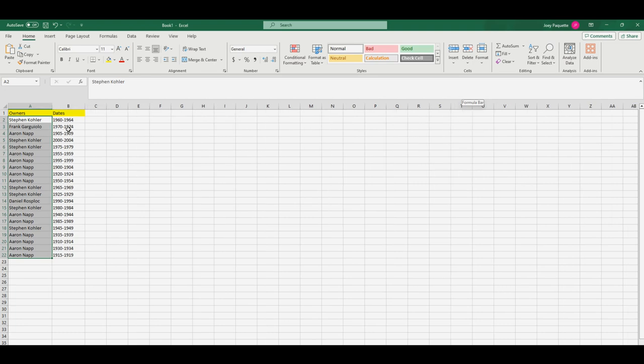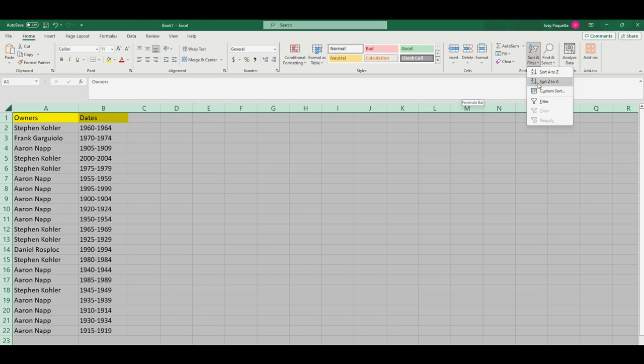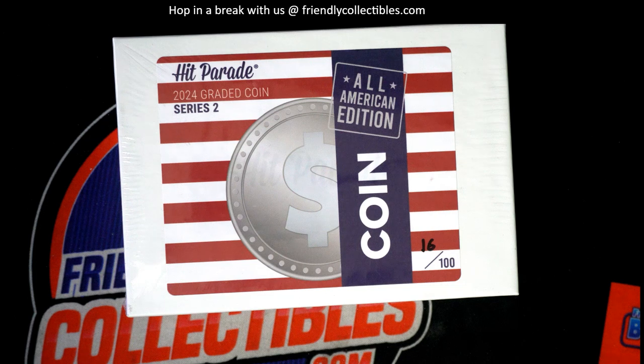All right. So Stephen K., you have 1960 to 1964. Frank, you've got 1970 to 1974. Aaron, 1905 to 1909. Stephen K., 2000 to 2004. 1975 to 1979. Aaron, you've got all of these — I'm just going to scroll down instead of calling all these years out. Let's alphabetize them with a custom sort by date. And there we go. So Aaron, you've got the oldest one, 1900 to 1904. Stephen K., you've got the most modern, 2000 to 2004. We'll put that on the screen right here.